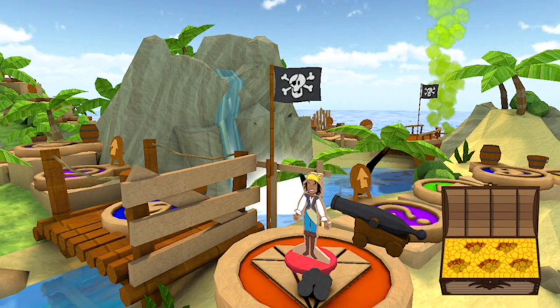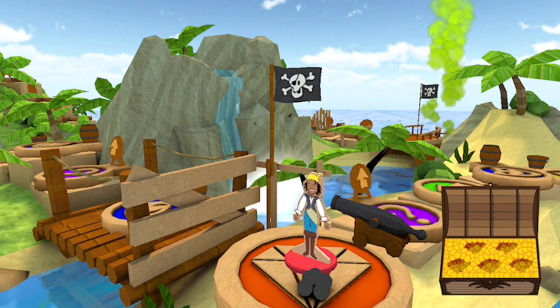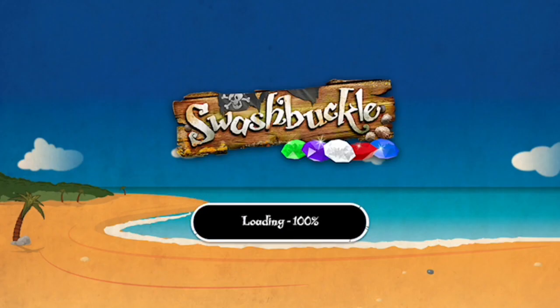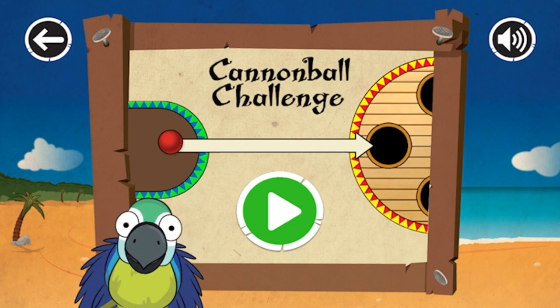Looks like it's time to play a game. Can you help me win a duel, swashbucklers? Cannonball challenge! The aim of the game is to get the cannonballs into the spinning holes. All you have to do is flick them from the sides of the screen into the middle. But watch out! Cook and Line might try to pop up and block the holes!